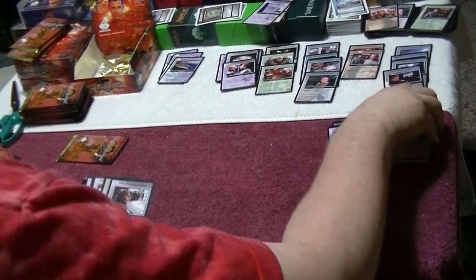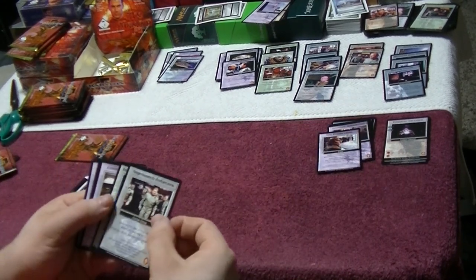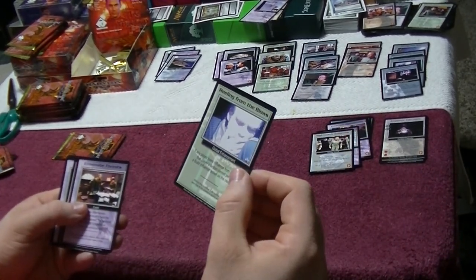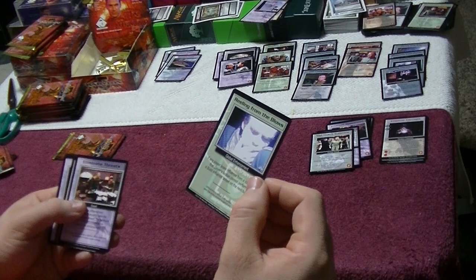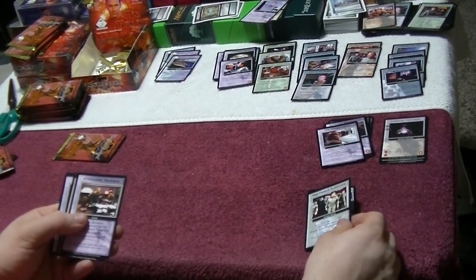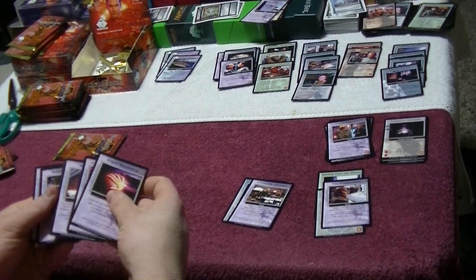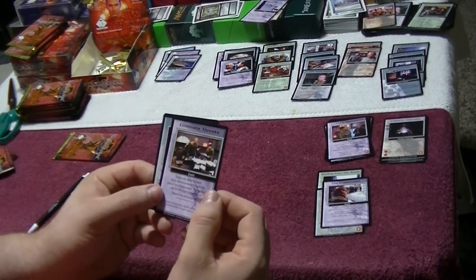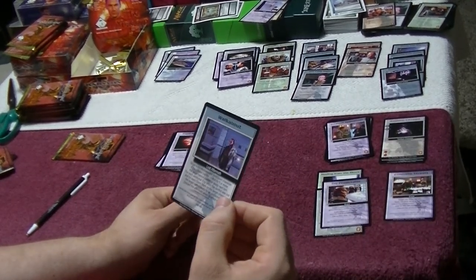Now let's work on Uncommons: Two Predictable event card, Nightwatch Enforcers Human Group, Revealing from the Blows Global Enhancement. Those are my Uncommons. Rares: Eliminate Threats event, and Walkabout Aftermath — I never really liked the Walkabout story thing, I thought it was kind of stupid, which is probably why I have an issue with Franklin.